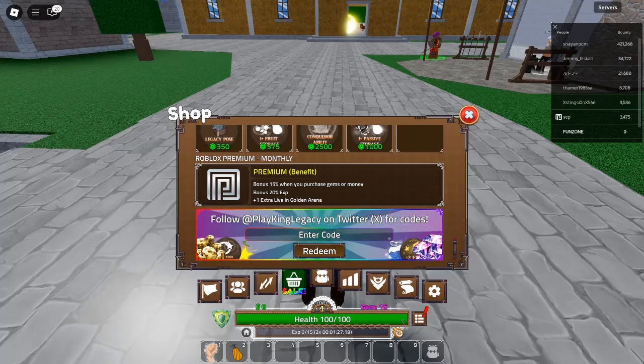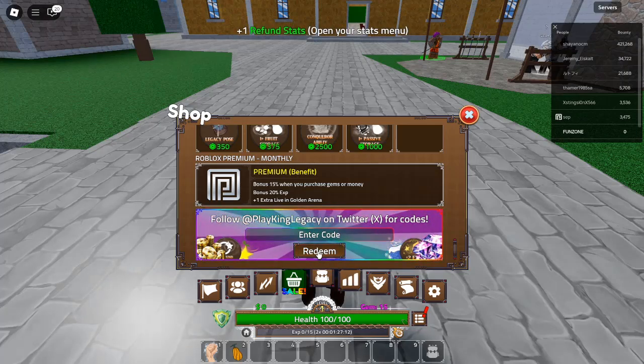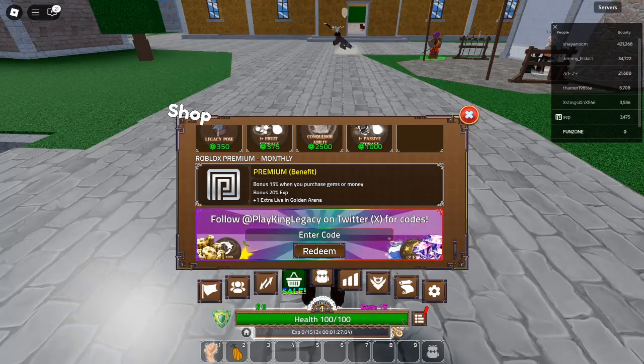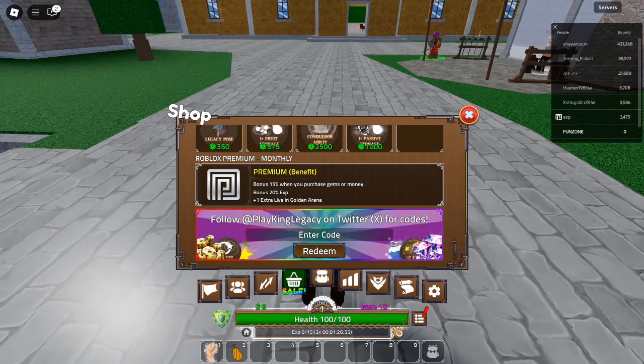Code 15: FRESDATSRECT — Redeem for a stat reset. This one is perfect for players looking to change their character's build, offering a free stat reset. Code 16: 2MFAV — Redeem for a stat reset. Another stat reset code, allowing you to adjust your character's abilities and optimize your performance.